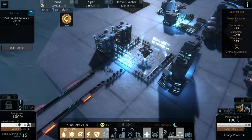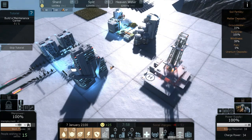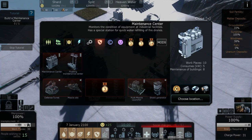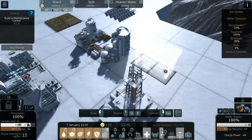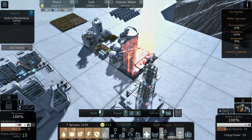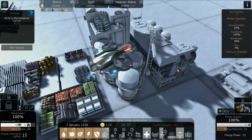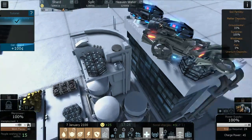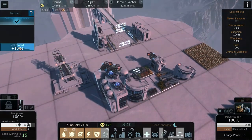Next objective is to build a maintenance center, because all buildings have a maintenance state that goes down constantly while in use. We go to the security tab and build a maintenance center. It requires some advanced materials: two engines and two batteries. Luckily we have some engines that came down with our initial storage drop. These maintenance drones will put out fires and conduct basic maintenance on buildings falling into disrepair. Objective completed.